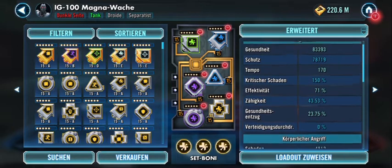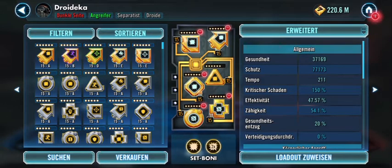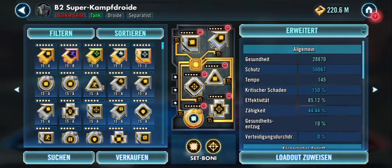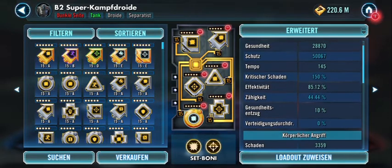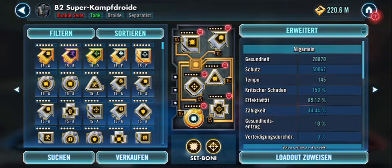With relic 5, as soon as Magnaguard gets the taunt up and doesn't lose it too fast, he takes all the beating. DDK is mostly unchanged, just the double golden mod changed with GAS, so he lost about 5 speed — from 216 down to 211, sorry for mixing things up. B2 has almost 30k health, 50k protection, and 145 speed, offense and potency modded, 3.4k damage — not that impressive at gear 12, but overall it does the job.